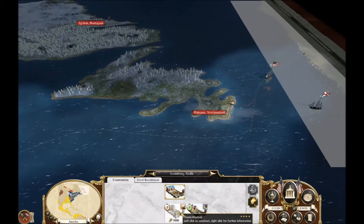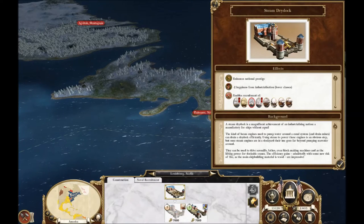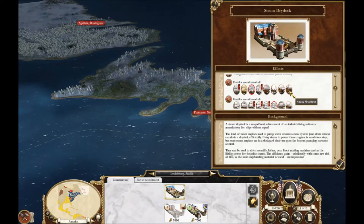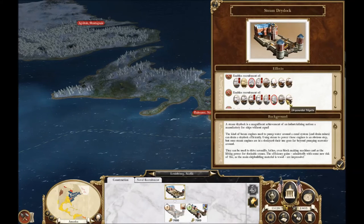What are the differences? A steam dry dock — interesting. That lets me build ironclads, first rates, heavy first rates, steam ships. Very interesting.